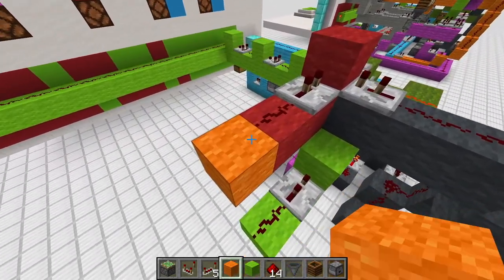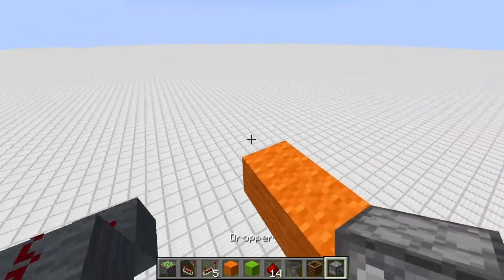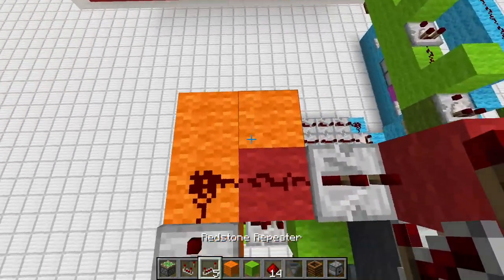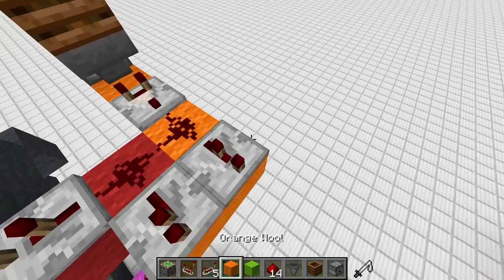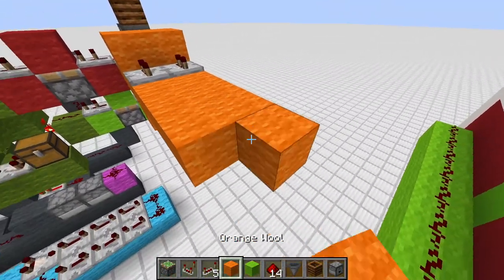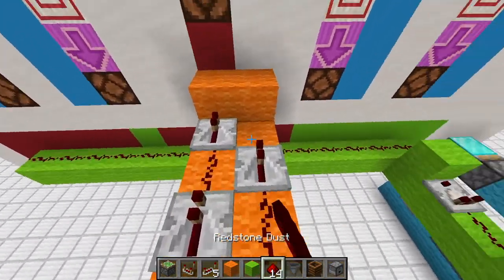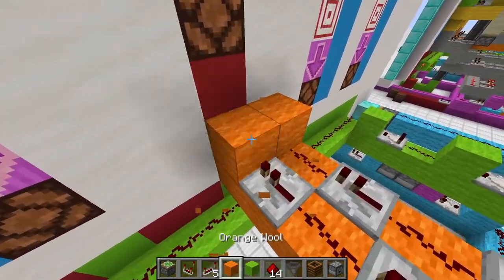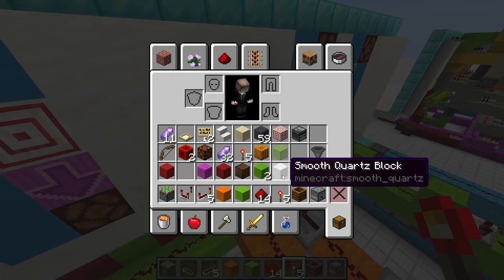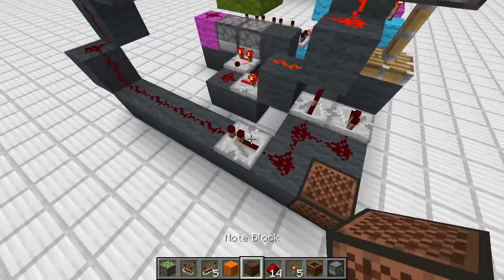Now I want to build the 50% randomizer for basically the house or machine. We have here the comparator, then a dropper, a hopper, and a composter. Set it to 50-50 for the sake of this tutorial — just place in a non-stackable and a stackable item. From here on, go one, two. Here we have a single tick, then the piston, here redstone, then two ticks on the other side. Extend this bridge right to the front with a zigzag. Signal strength one means we lose and power the bottom lamp; signal strength two means we win and power the top lamp, also triggering the note block with a pumpkin beneath for the losing sound.